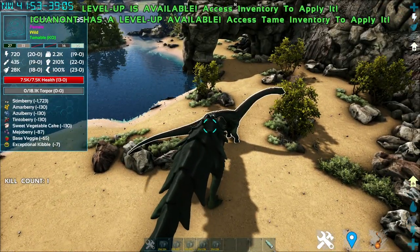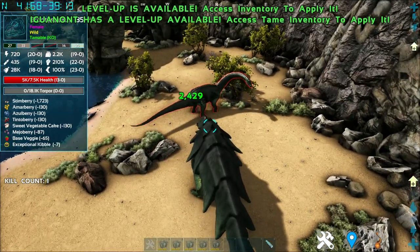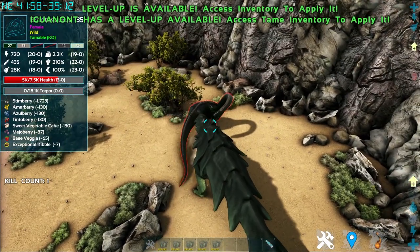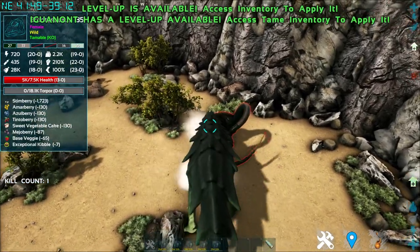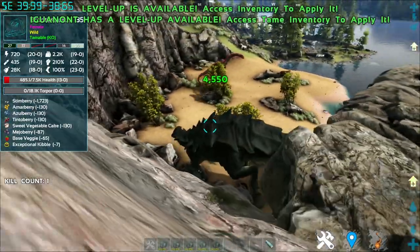Left click is a bite attack, which deals quite an immense amount of damage. Right click is a charged attack, but you must first hold it and let it charge on the right-hand corner — as you can see the heart. Once fully charged, you release it and it will do 4,550 damage, or however much damage you bump into it.